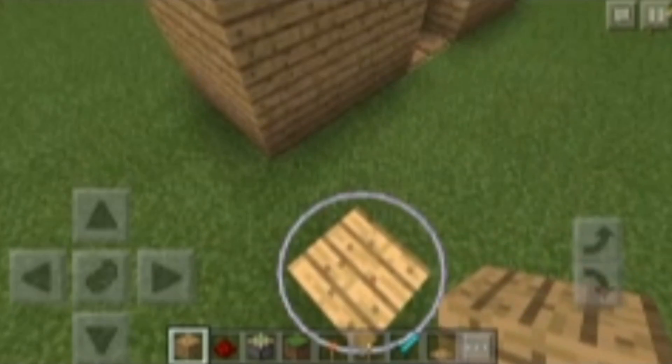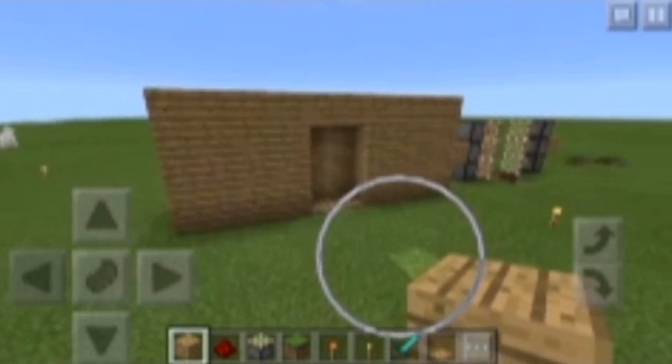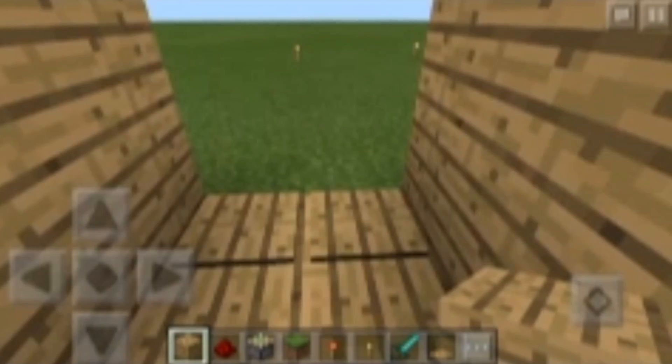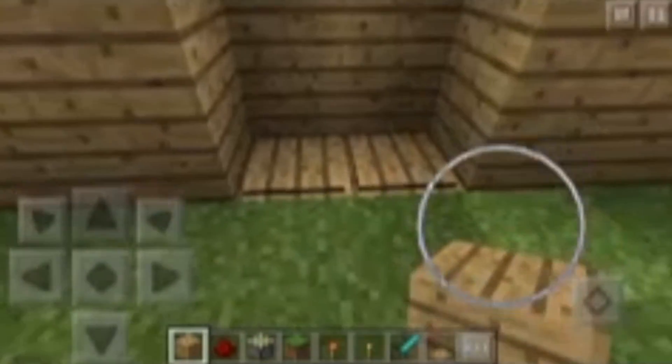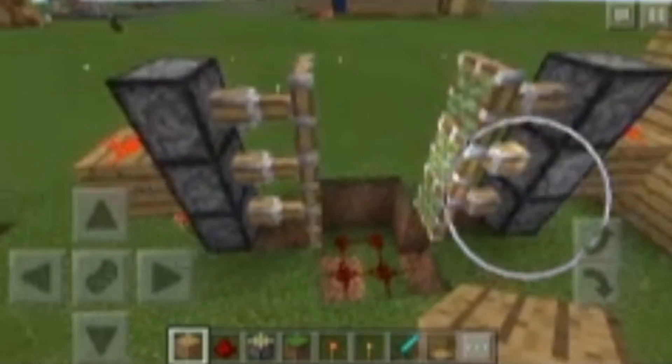Today we're going to teach you how to make a door like this. We'll show you how it works — it's just a little redstone door that shuts behind you, which is really cool. Here you can see the redstone, and this is really simple.